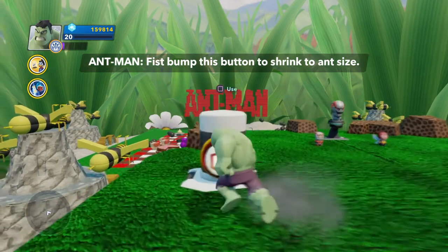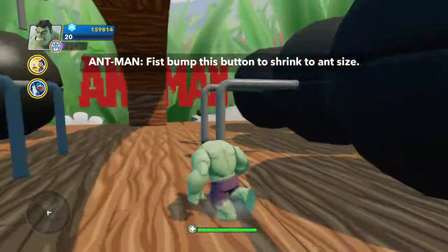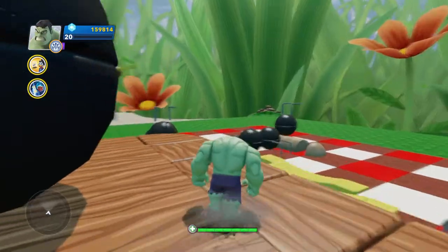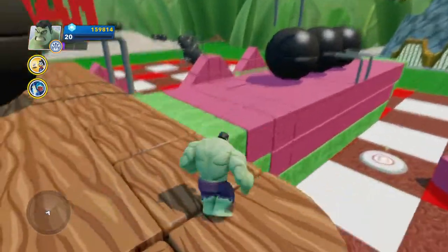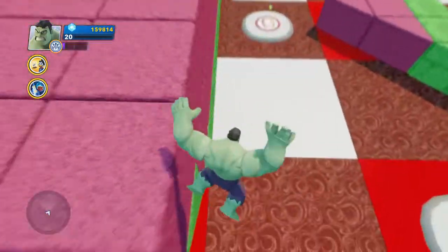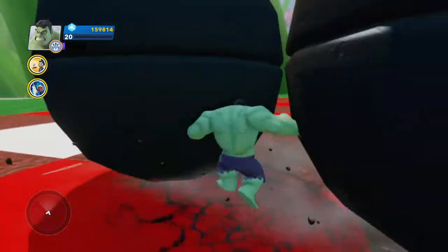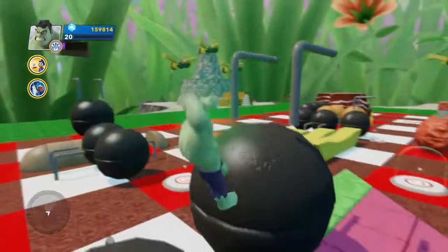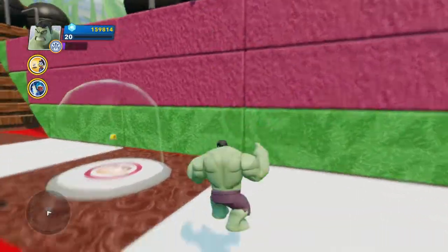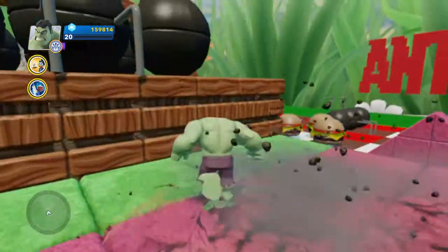Fist bump the button to shrink your character to action size. So now we've got an ant-sized Hulk. We've got a Pym Particle there, and we're going to have some Yellow Jackets coming in. A few Pym Particles to defend.